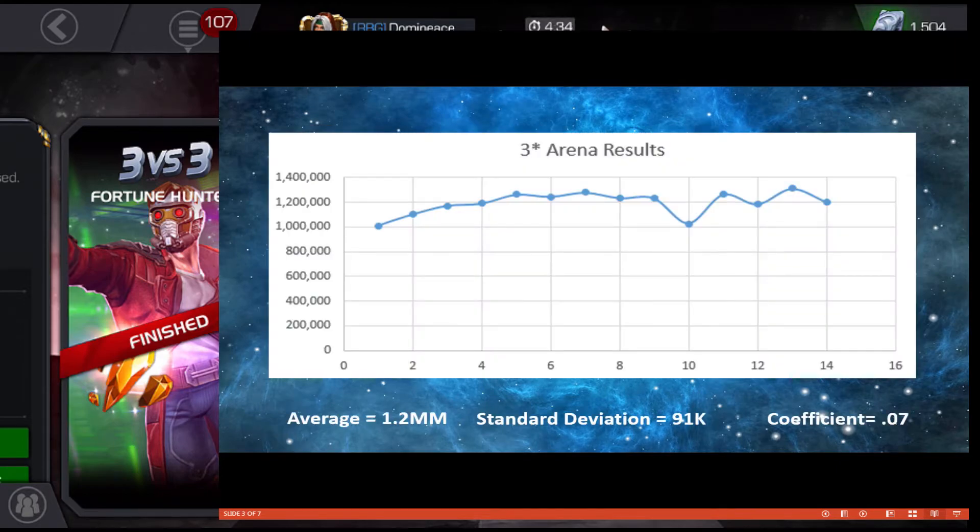When there's a new champion available in the three-star arena, the average cutoff is 1.2 million with a standard deviation of only 91,000 — so there's not a lot of variation. This is definitely one consistent cutoff. Anytime it's a new champion, you can pretty much bank on it being around 1.2 million.